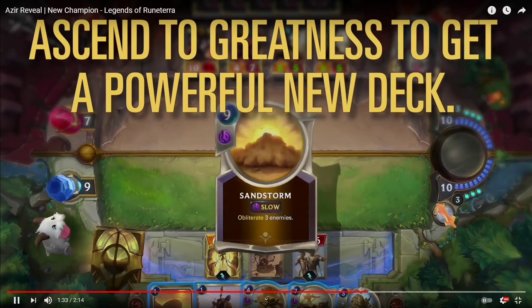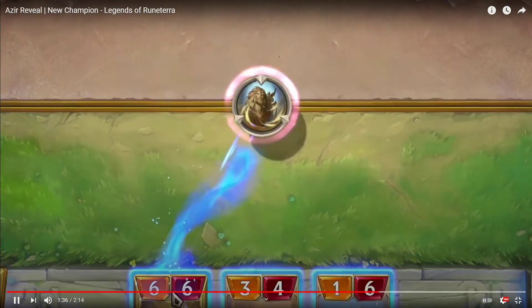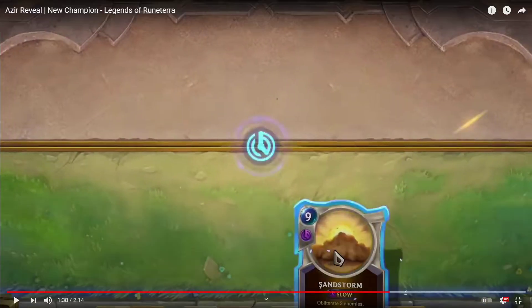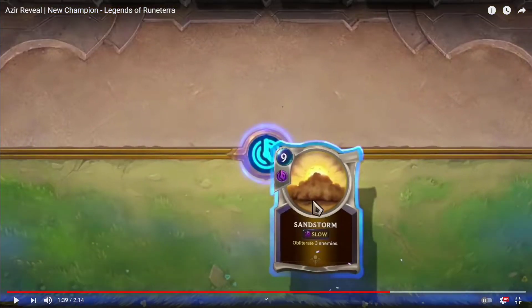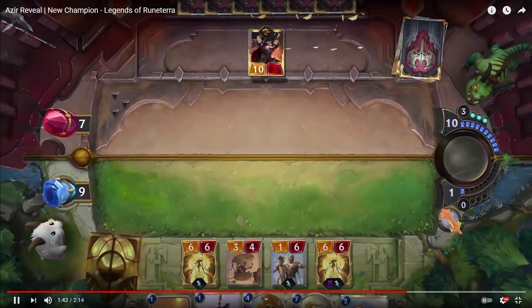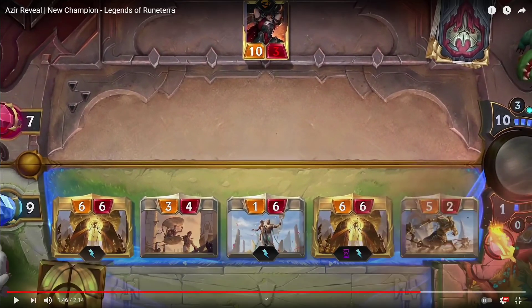One of the Emperor's Deck cards is Sandstorm — it obliterates three enemies. And when Azir attacks he summons a Sandstone Charger, which is an exact copy summoned on attack. This is a really powerful unit.